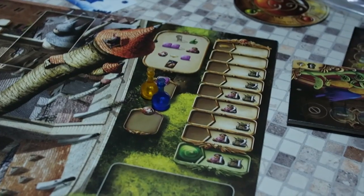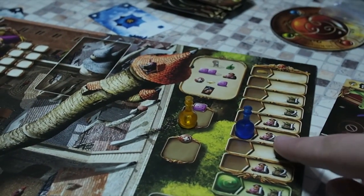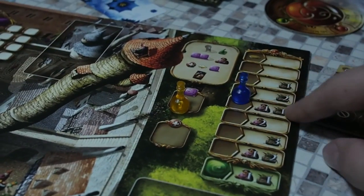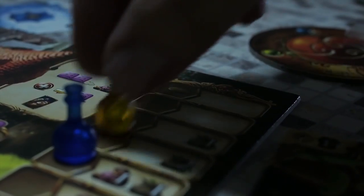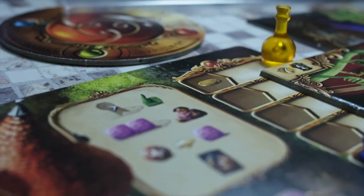At the beginning of the game, where you place your starting player token determines what you get. You can choose to take favour cards — which give you a special ability — and ingredients. The more you take, the further down the order you'll play, revealing your intentions earlier. There's an interesting mechanic that balances player order with rewards. You can also guarantee going first by paying one gold, but then you get nothing — you pay instead.